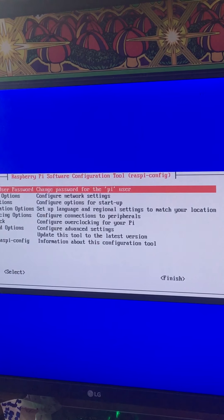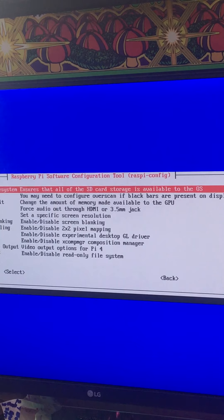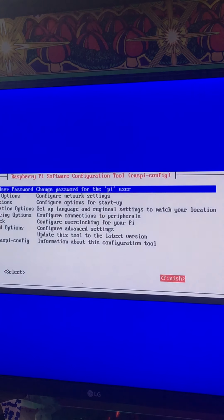After we reboot, I need to utilize my disk space. I need to expand the SD card because right now it's only using 128GB and I have a 512GB card, so I need to expand it so I can put more stuff onto the SD card.